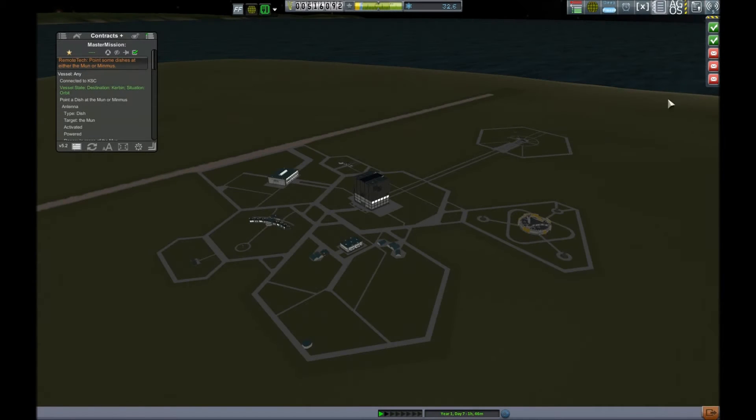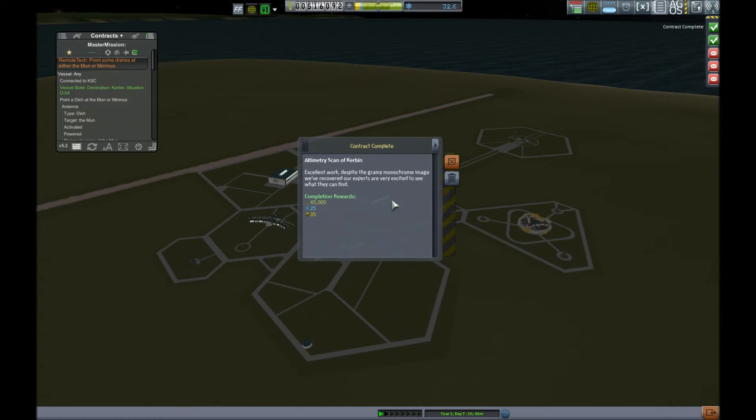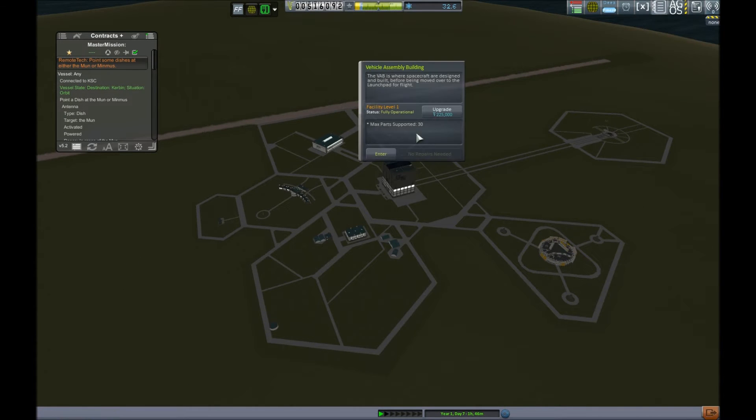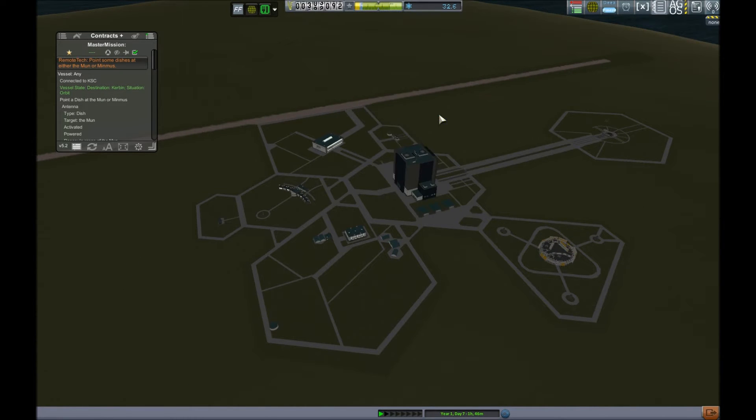Alright, with a few contracts under our belt. As we can see, we've got an altimetry scan complete — the one we did in the previous episode. It took like a day and a half in-game to complete, but that's fine. I just did other contracts during that time. And an equatorial one, and there's a third one that I closed the window on. So we're going to upgrade our VAB now, because we desperately need that.